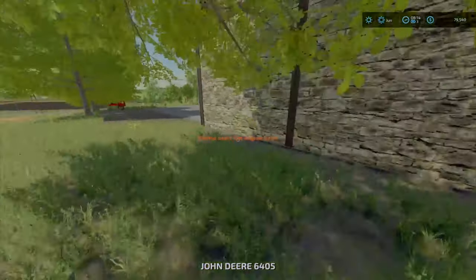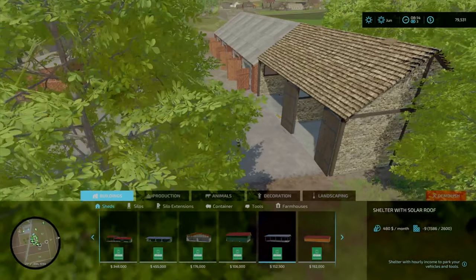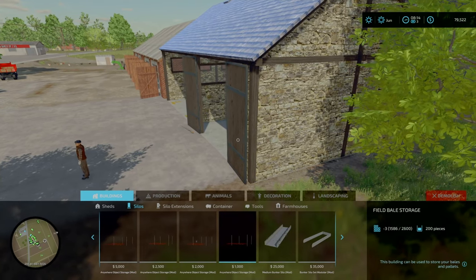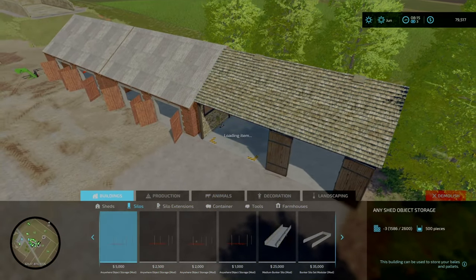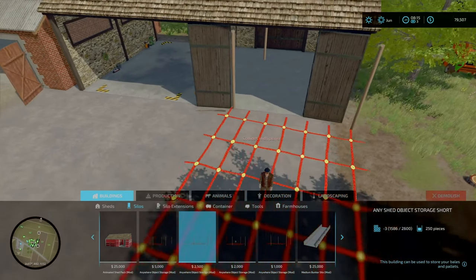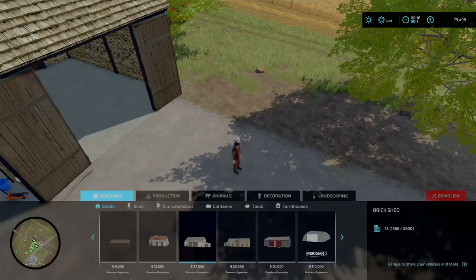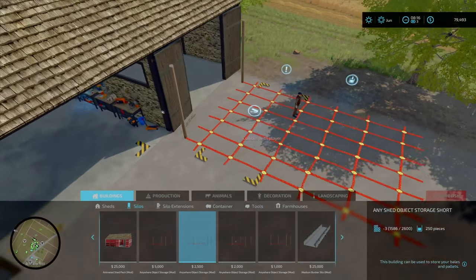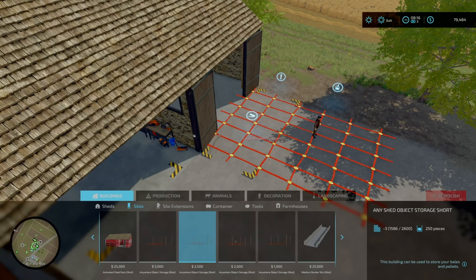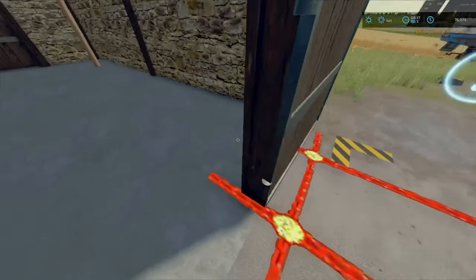Let's go into our John Deere section, because there's this entire area over here that I thought we'd use to store our bales. I think it's under silos. Go down to the end - it's the Anywhere Object Storage by ArcGaming. There are a few options we can have, but I think for us we can only really have the small options. Let's get this lined up, making sure the poles are in sight. I need to put my interactive markers on so I can actually see where the hazard box is - that's where the bales are going to be spawning when we take them out. Something like that. How's that looking? It's actually looking good.